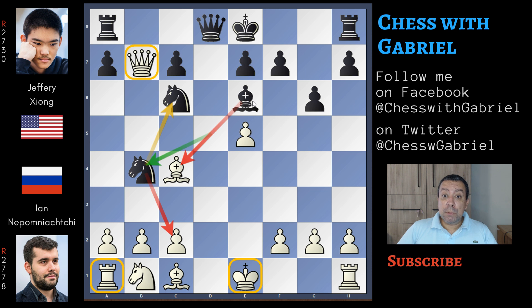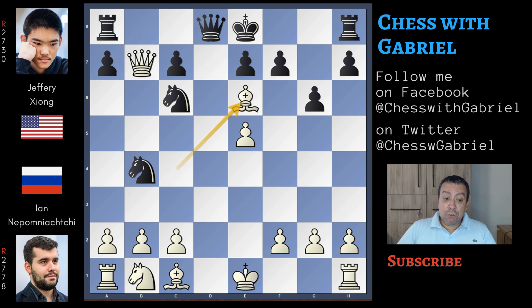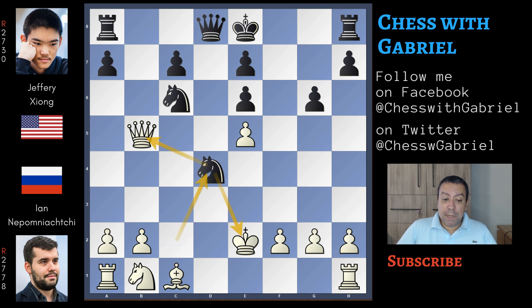Before watching what Nepomniachtchi played, let's understand why Ian didn't capture on e6. Because after bishop captures on e6, the f-pawn recaptures, and the queen is in any case lost - after short castle there is rook to b8, and there is no way out for the queen. Even if white moves the queen away trying to escape, the queen is always lost, because here comes knight to c2 with check. The king can't move near the knight because there is the queen controlling d5, can't move to f1 because queen to d1 is checkmate in one. The only move for the king is king to e2, but the knight jumps back with check and fork, and the queen is lost. That's why Nepomniachtchi doesn't capture the bishop on e6.